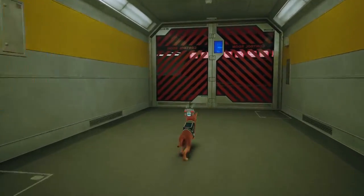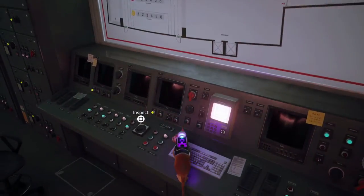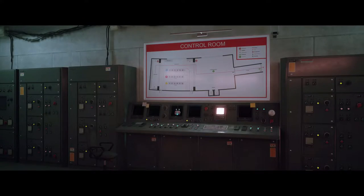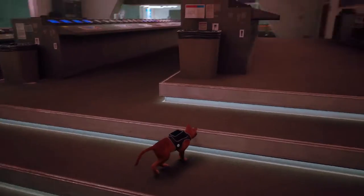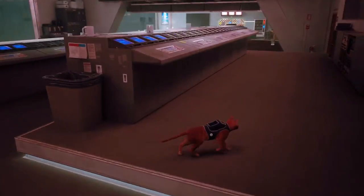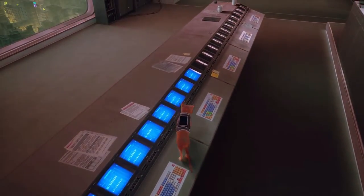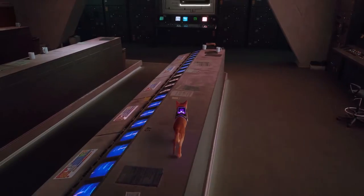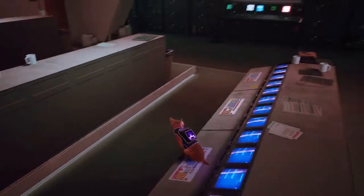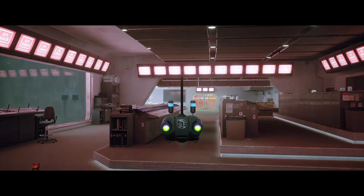Right after that, you will be in the main control room. Simply head to the back side of the room and interact with the console. You will now be informed to turn on all the computers in the middle of the room. Just jump onto the mainframes and step on the keyboards to turn them on. Be careful not to touch the keyboard while the computer is on, as that will turn it off. Once you have successfully turned on all of the computers in the middle of the room, you are now ready to move on to the next part of the mission.